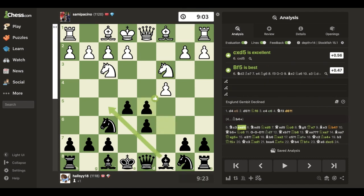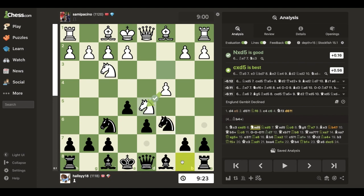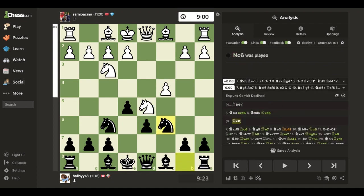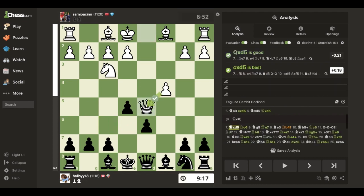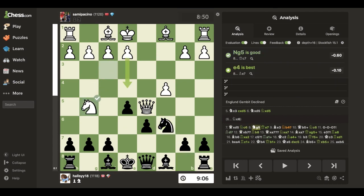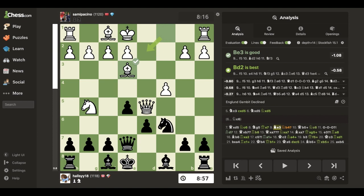I capture, they take with the knight, I take - this is probably best. They should be seven as best; they take with the queen and now I develop. Because of takes, obviously pawn takes, they go for a checkmate here on f7. I defend with my queen and they bring the bishop out.